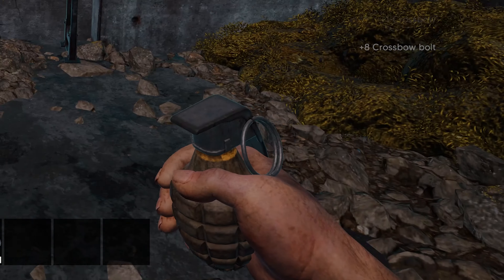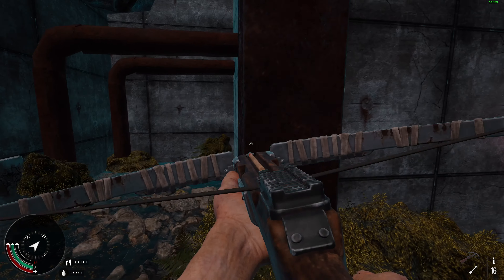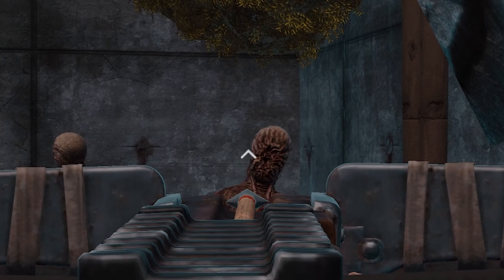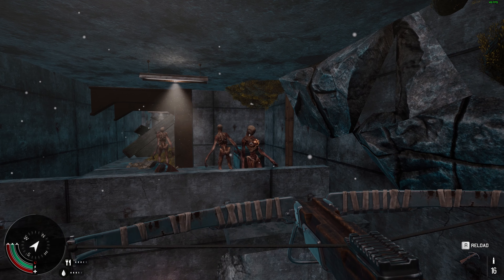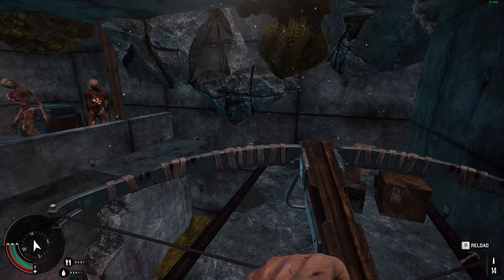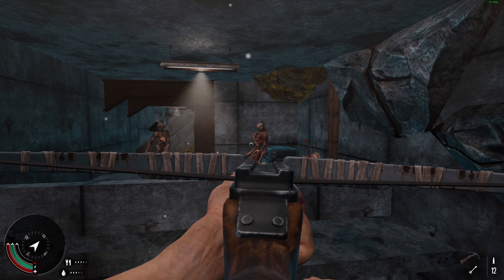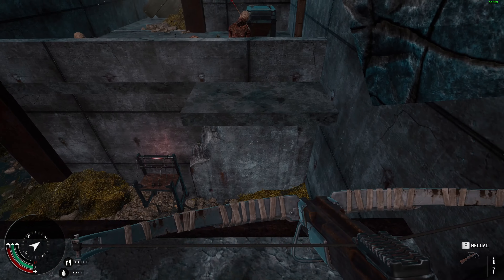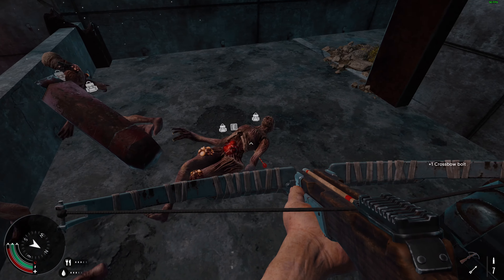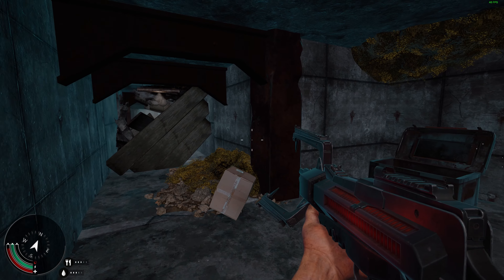I got a crossbow and a frag grenade. Right off the bat, the way the crossbow feels — this doesn't feel terrible. It actually feels pretty hefty. I'm pretty fine with the animation feel and all that. I think maybe I gotta shoot the little bubbles on them — I think those are their weak points. You can also grab the crossbow bolts back.